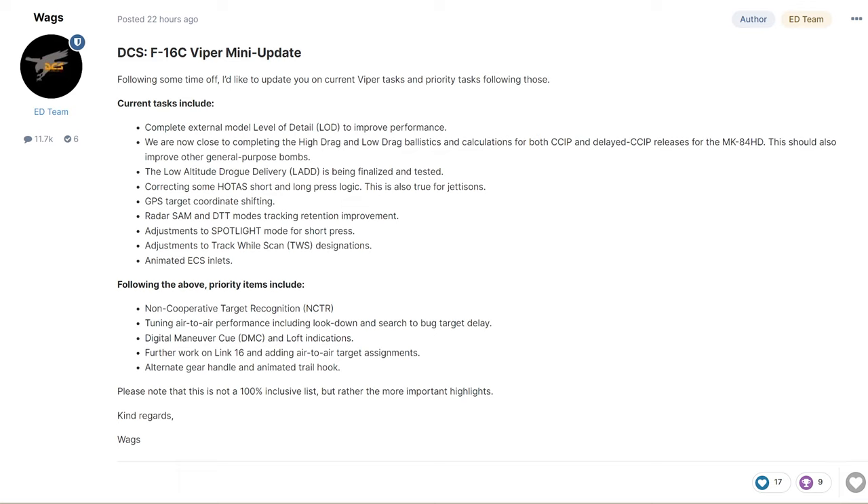Next, we have the low altitude drogue delivery, which is being finalized and tested right now. This is basically for your airburst weapons. Next, we have correcting some HOTAS short and long press logic. This is also true for your jettison.